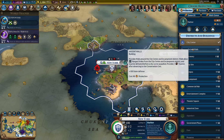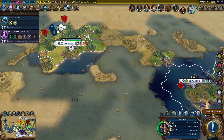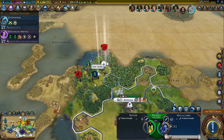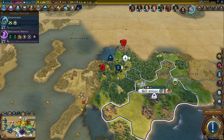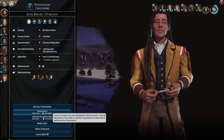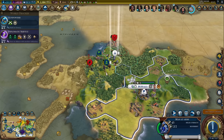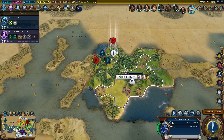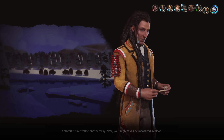I don't like this barbarian galley - we need a ship in here to protect New York. Then Poundmaker is bringing a settler here - okay, that's not good. I could technically declare war on him right now and take that settler. It would have to be a surprise war, which would be 150 grievances, but this is extremely tempting. I really don't want him settling a city right next to me right now.